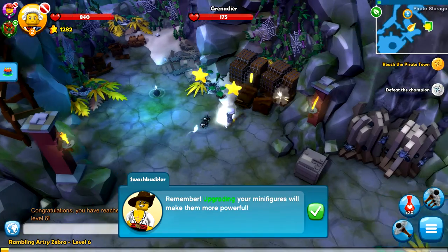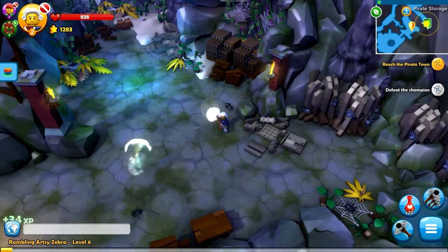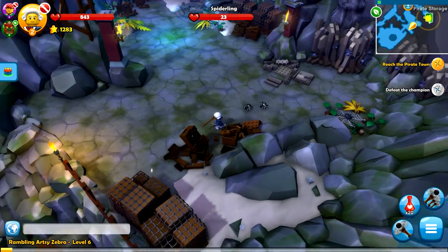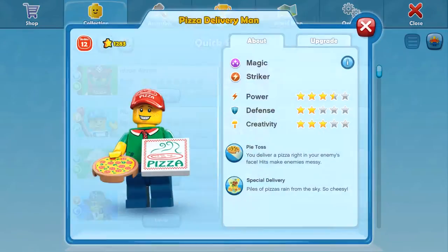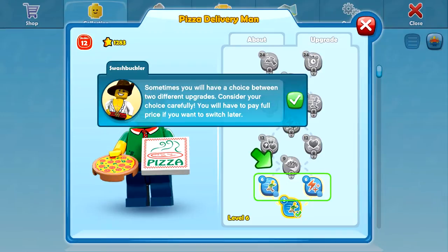We did reach level six, which is awesome. None of those guys were the champion - that sort of makes sense, there's still more area to explore. So maybe before we head into the fray here, we should level up our character. Let's go to Pizza Man, upgrade. Sometimes you'll have a choice between two upgrades - consider your choice carefully. You'll have to pay full price if you want to switch later. Ouch, yikes!